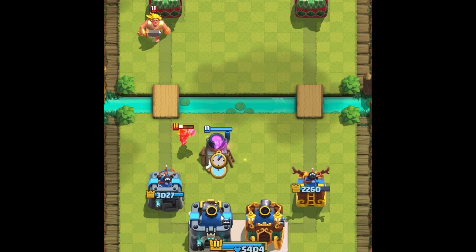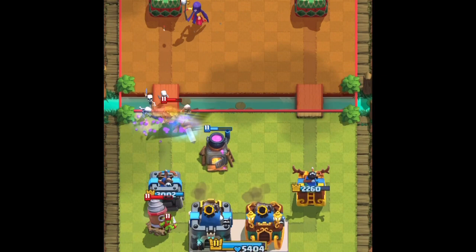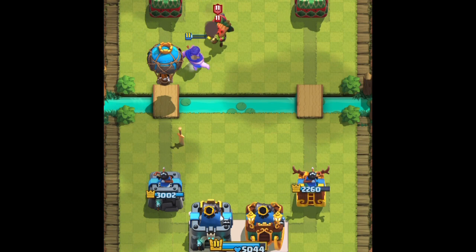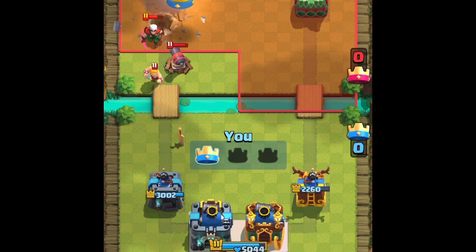I play a Legend card in the back. AJ tries to play Skeleton Army right here, just gets taken out by his ability. I play Goblins in the back to defend. Play the Rascals to defend the Witch. They use Arrows. AJ plays Balloon. I try to fireball something here — it doesn't really work. But we get to the Tower, gets a hit, bomb drops.